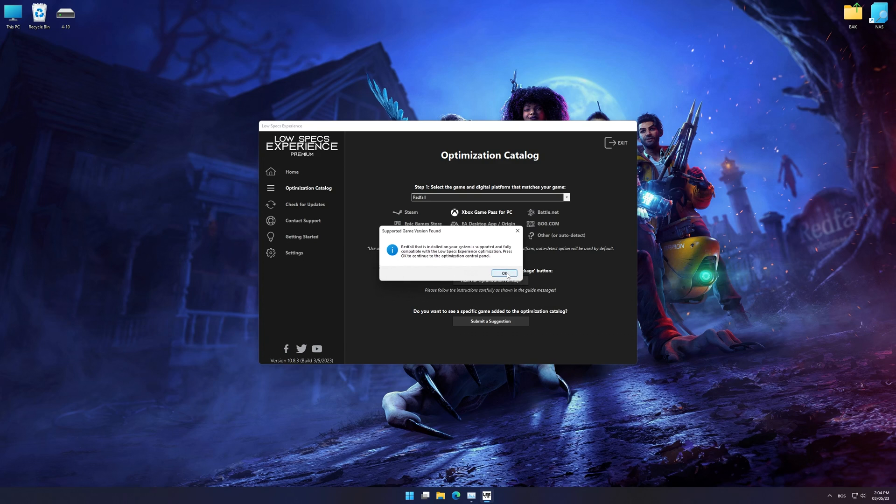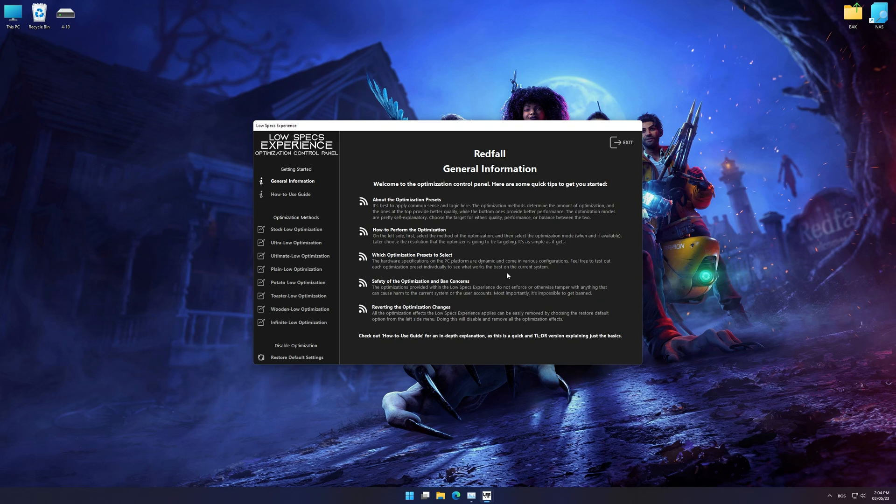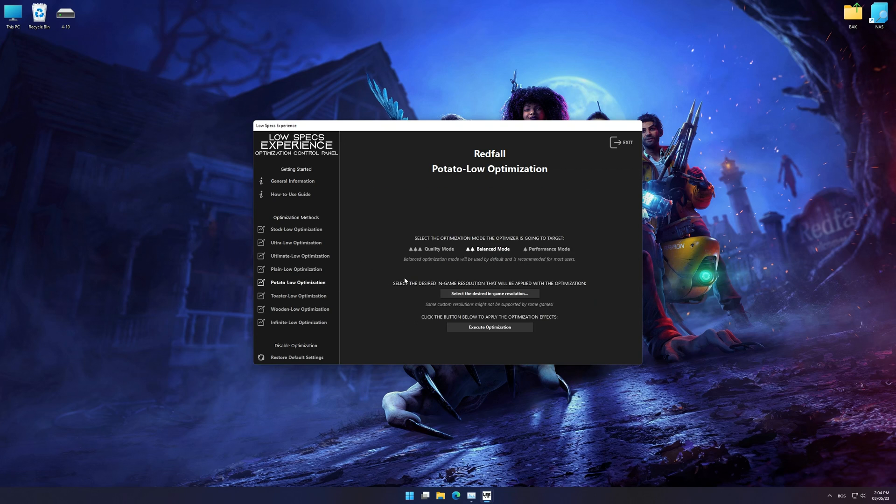Once that is done, press Load the Optimization Package. Low Specs Experience will now automatically check if the game version currently installed is supported by this optimization. If it is, press OK and the optimization control panel will load. When it loads, simply select the optimization presets and the resolution you would like to render your game at — this is something you will need to experiment with on your own to see what works best for your system.